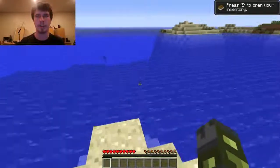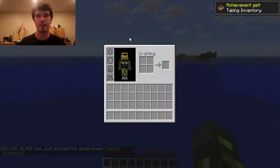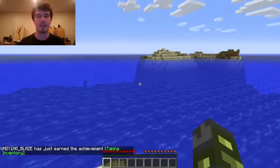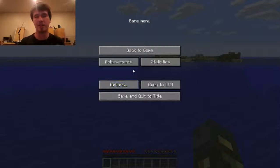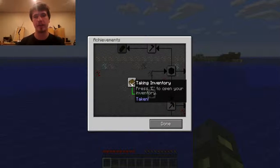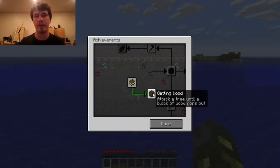Before I hop into the water, I'm going to use my inventory. You push E to use your inventory. I have a custom character because I bought the game, and I have the ability to play online. I got the achievement called Taking Inventory. You can see your achievements by pushing Escape and clicking Achievements — this is the first one I just got, Taking Inventory. It gives you a basic instruction on what Taking Inventory is.